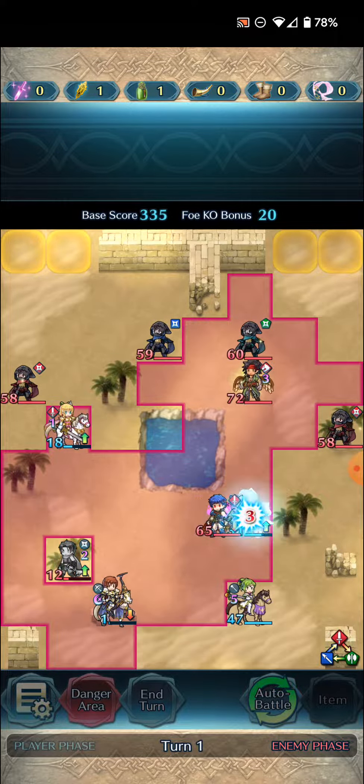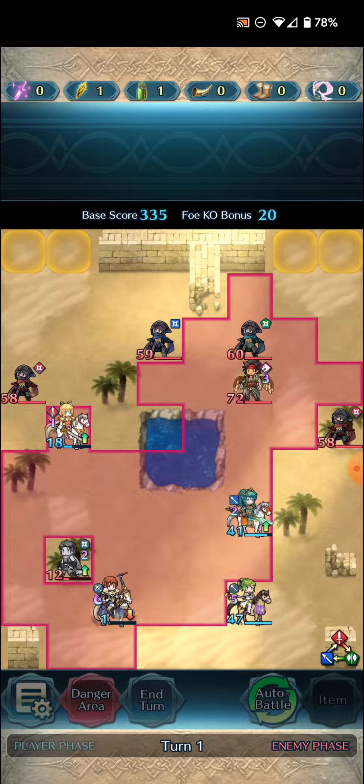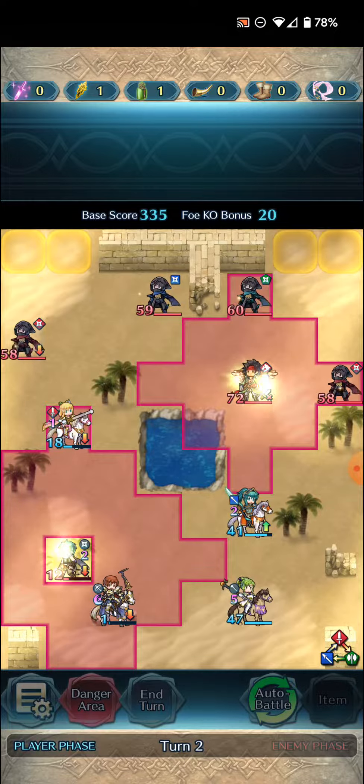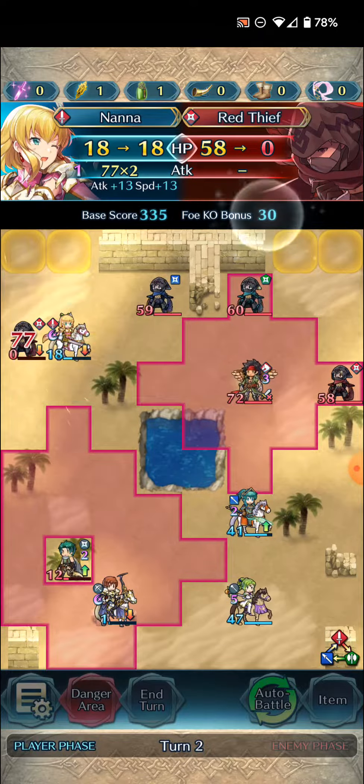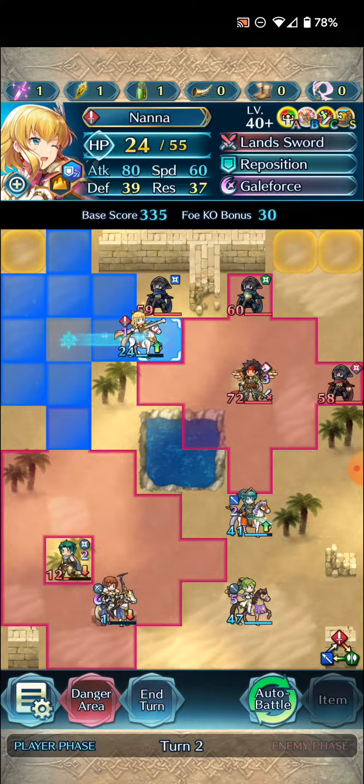Legendary Nana's healing isn't particularly useful here, but it's there. Now we can go ahead and pick up the kill on Mordecai with Legendary Nana — Canto, whatever we feel like. Let's just go here.